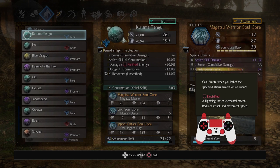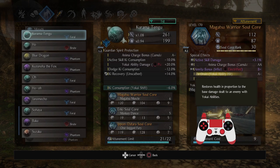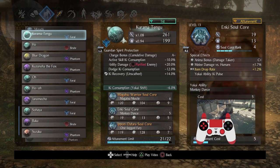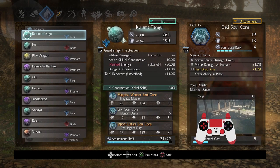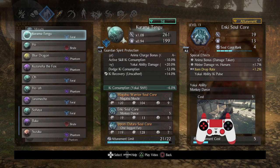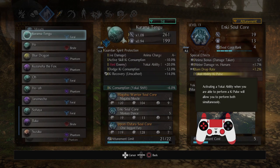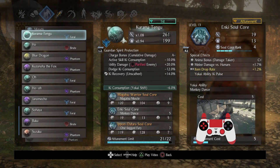Other than that: Amrita Bonus and Inflict Electrified — I don't think I use it a single time, so that's just extra. Life Drain on Yokai Ability Hit is really nice but not necessary. Yokai Ability Key Pulse I strongly recommend on at least one per Guardian Spirit. For Enki, I just took the Feral Enki I had in inventory. I'd recommend getting Anima Bonus Damage Taken upgraded since more Anima generation is always better, and I already have Yokai Ability Key Pulse on it.